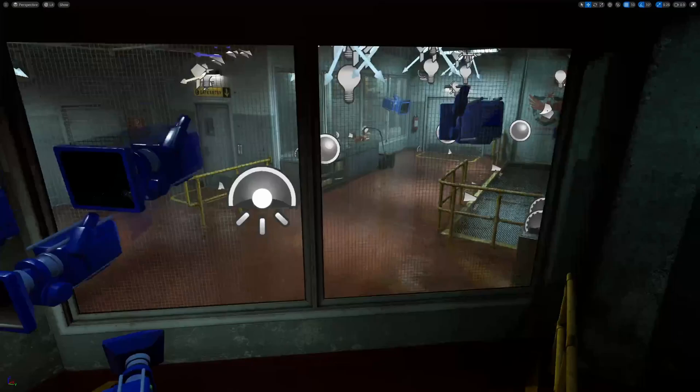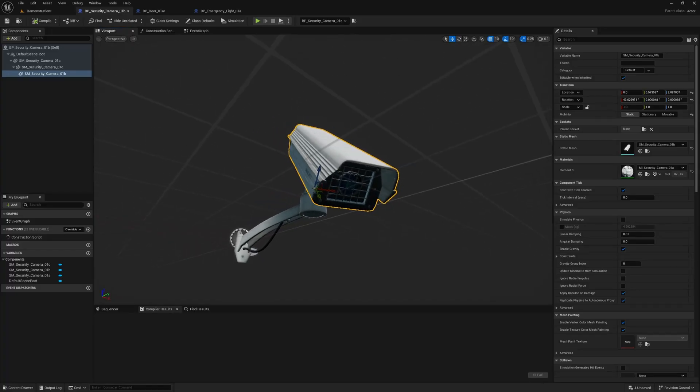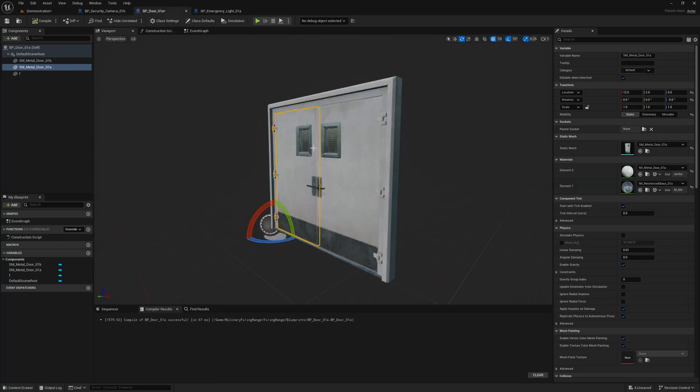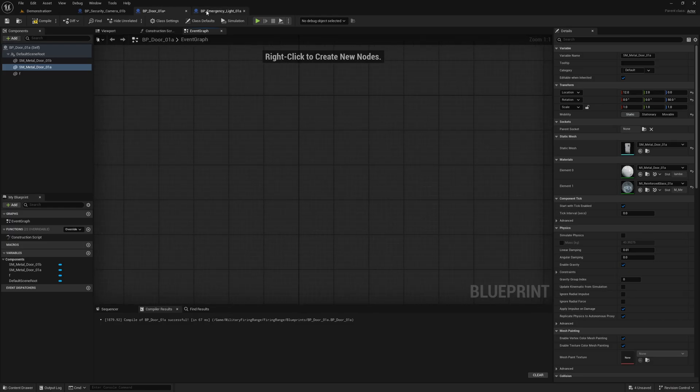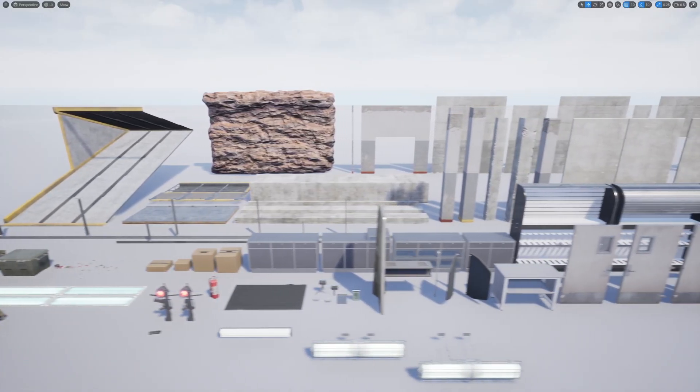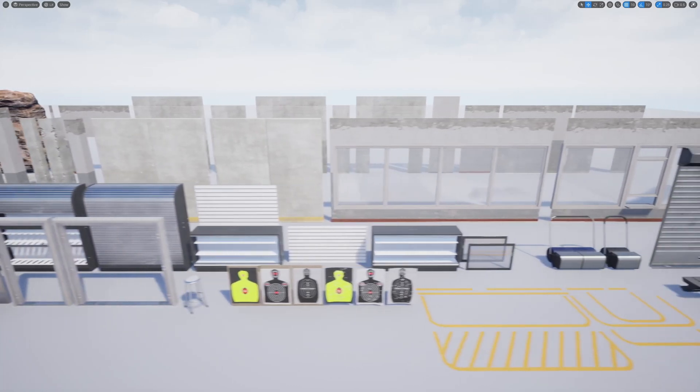My only criticism would be that none of the blueprints in this example level actually contain any code. There are all sorts of doors, lights, and security cameras in here, but they don't contain any code. All in all, I think this is 100% worth grabbing while it's free — it is an absolutely beautiful environment.